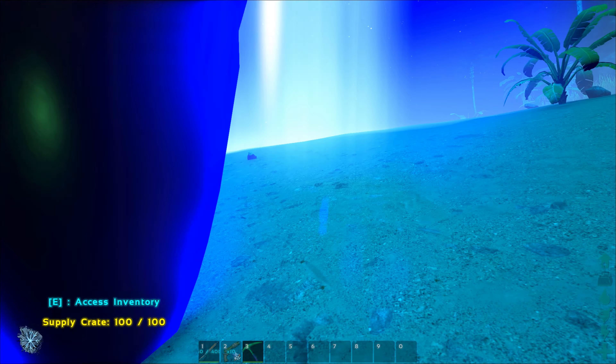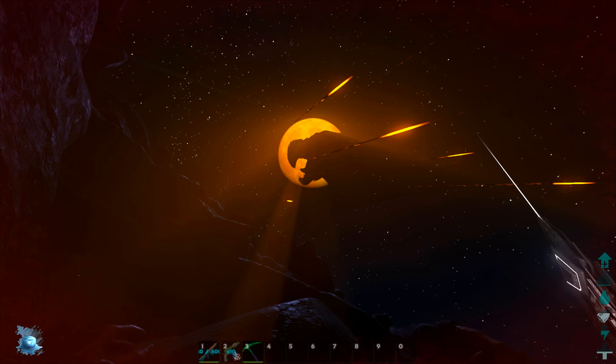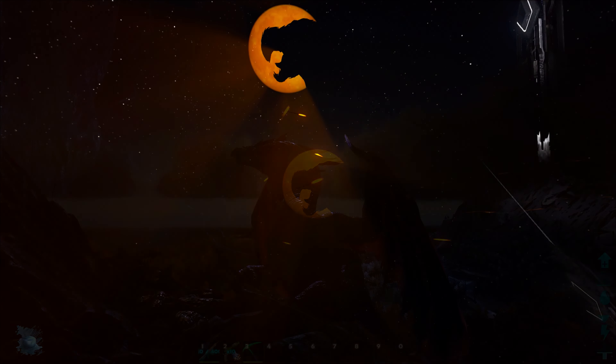Doesn't seem to be anything particularly exciting inside, but let's move on and see what we can find. One of the first things you'll notice that changes is the moon becomes a Dodo Rex, although at first I thought it was the Thundercats logo.